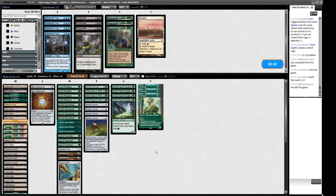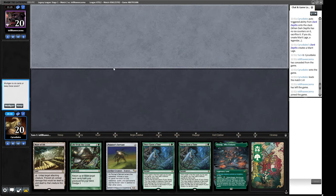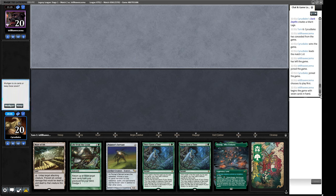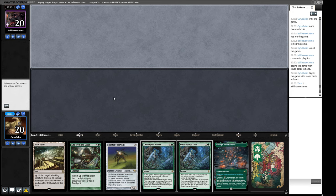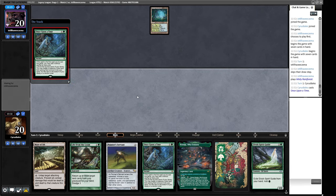For sideboarding against BUG Beans: Endurance is reasonable, we don't want Pernicious Deed-style things since they're very good against our Grindstone angle. They do have Wastelands so maybe Pithing Needle to play around that. Crop Rotation feels weak against a deck full of counterspells. For game two, our Once Upon a Time-dependent hand seems fine but we're not thrilled. We cast it without paying its mana cost and find Dark Depths, Endurance, and Urza's Saga.